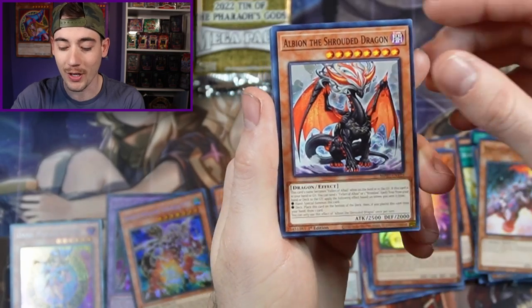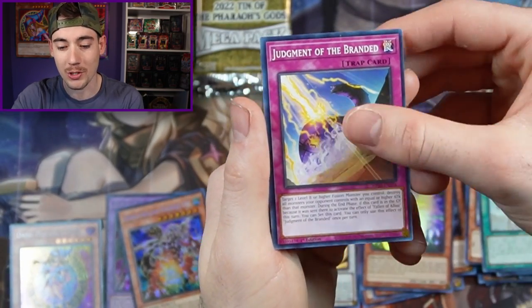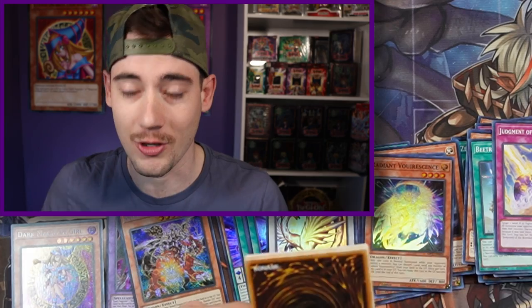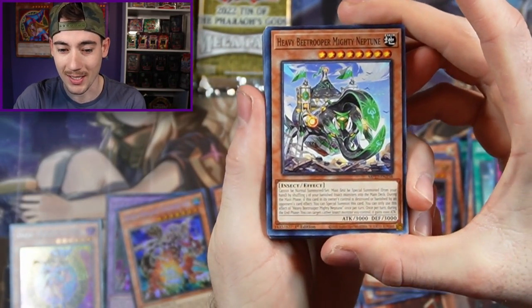We got the Fabled Brave Drive, Albion Live Twin, and B-Trooper with Judgment of the Branded. Not a bad start in that ten — one ten, three packs, and we got a Red Eyes Dark Dragoon and a Dark Magician Girl. Let's see if we can keep it up in the second ten.